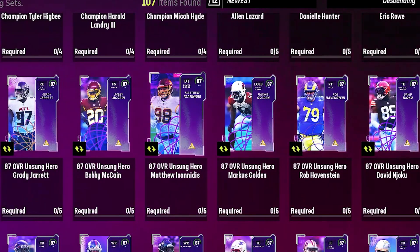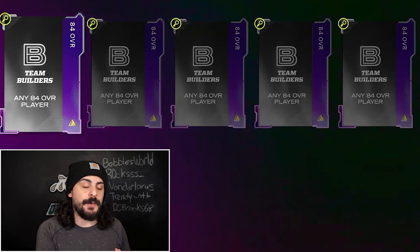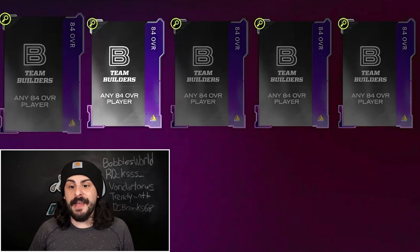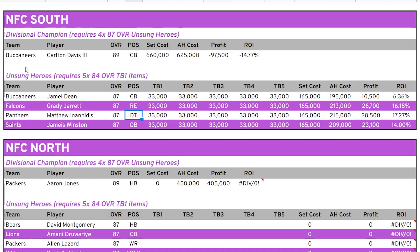As you continue to build your coin stack, you can move on to Unsung Heroes — this requires a medium to large coin stack. It requires five 84 overall team builders. I showed you how to build them for about 30,000 to 33,000 each, so that's about 150,000 to 160,000 coins total for one set. Looking at the NFC South Unsung Heroes — Jamel Dean, Grady Garrett, Matthew Ioannidis, and Jameis Winston — if you build five team builders for 33,000 each, it comes out to 165,000. On PlayStation, these 87 overalls are selling for 195,000, 213,000, 215,000, and 209,000 coins.